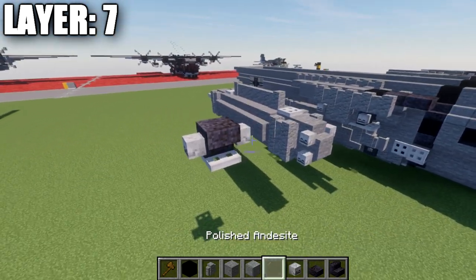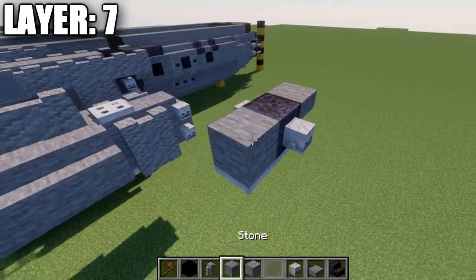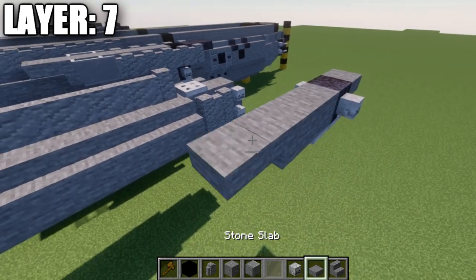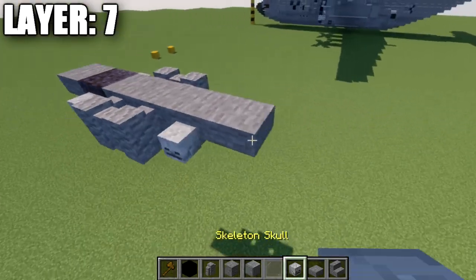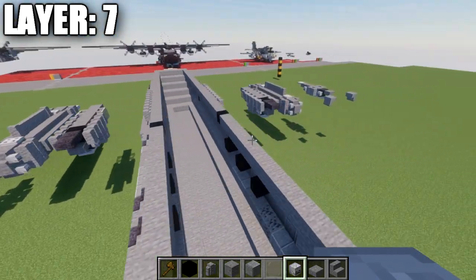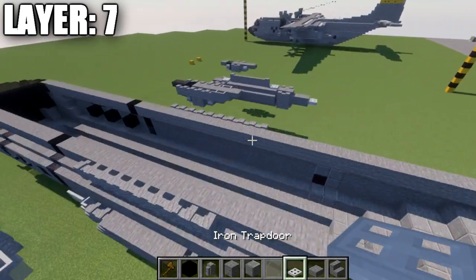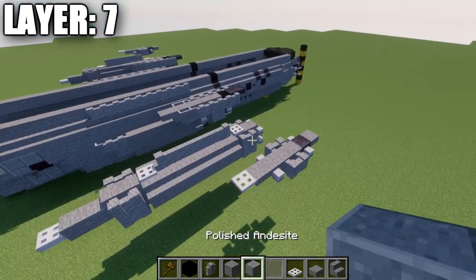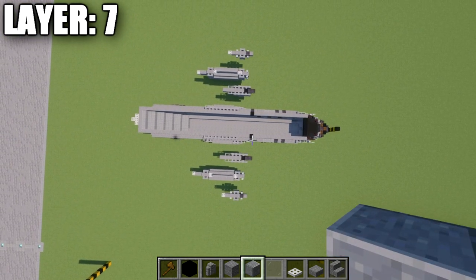For the outer engine, same as before: a polished blackstone upside-down stair on top of the iron trapdoor, skeleton skulls on both sides, and a stone top slab off the stair. Going back from the stair: two stone blocks, then a stone upside-down stair and a stone top slab. Two andesite walls on both sides, skeleton skulls on both sides of the stone stair, and note that this outer engine does have an iron trapdoor off the stone top slab, unlike the inner one. That completes layer seven.